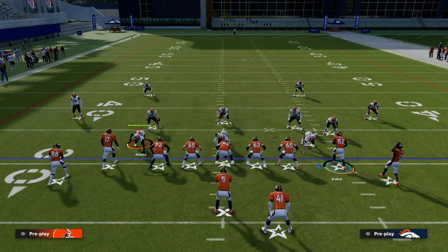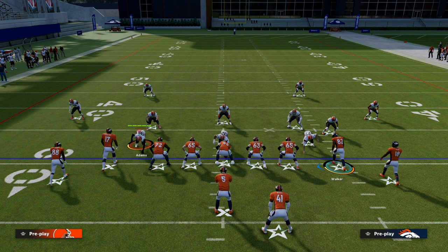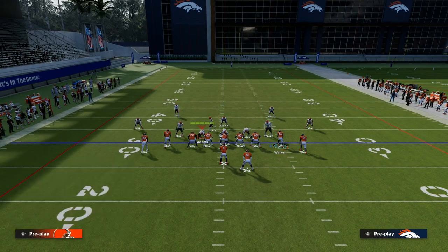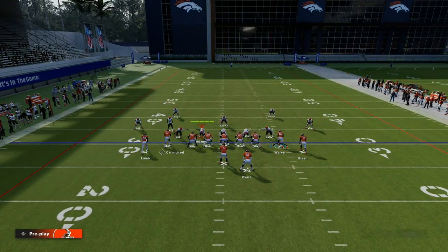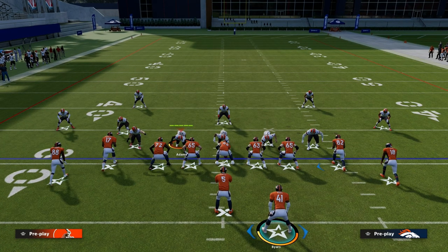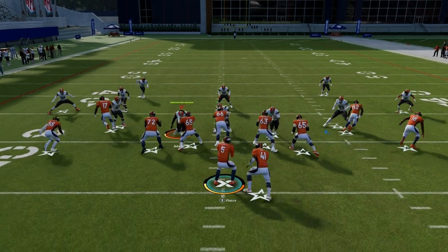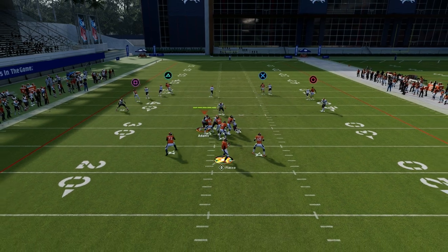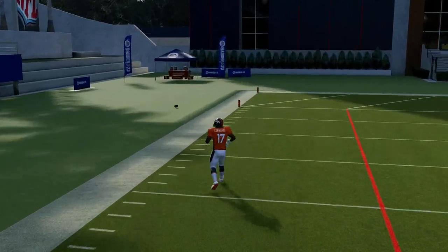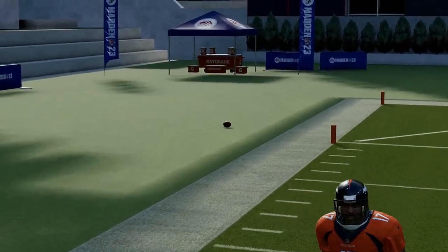So how do we set this play up? All you really need is a slot apprentice on your outside receiver over here on the left. Basically, all we're going to do is put this guy on a corner route, and it's going to create the big corner, little corner concept. If they're running man coverage, one of your corner routes is going to have a chance to just burn man coverage.